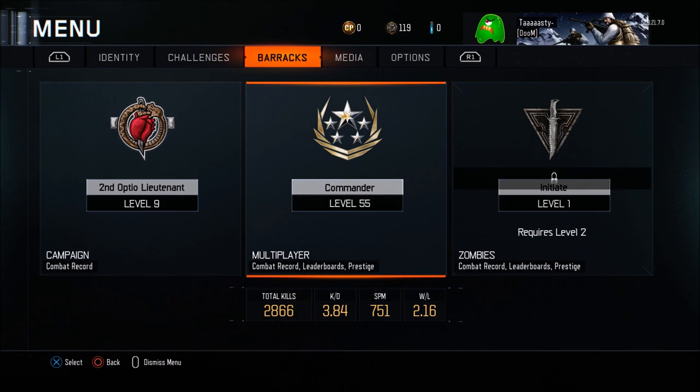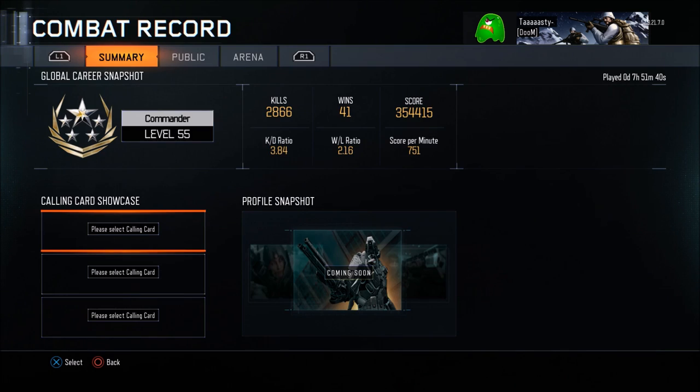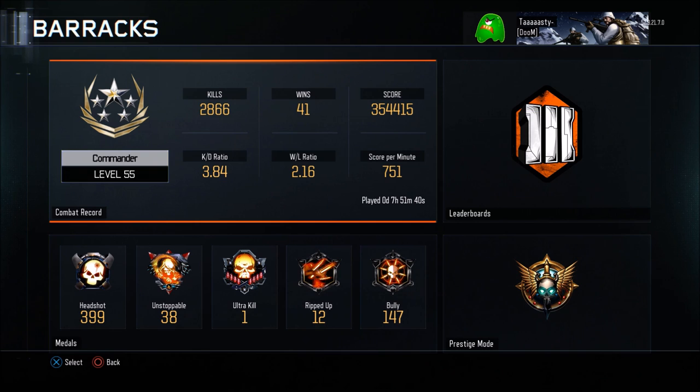Now let's look at my stats. I've been playing a little bit of campaign, but in multiplayer I have almost 3000 kills, which is pretty good already in the first prestige. My K/D is 3.84, which is really impressive while still going for dark matter — it started around 6.5 until I started using my launchers. My score per minute is 751, and it took me almost eight hours to reach prestige one.